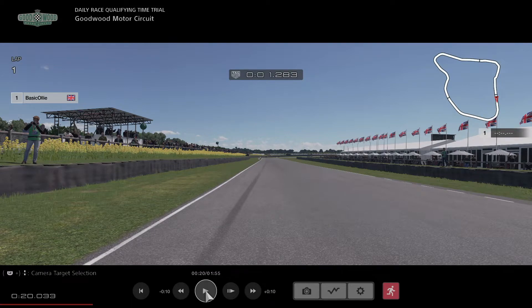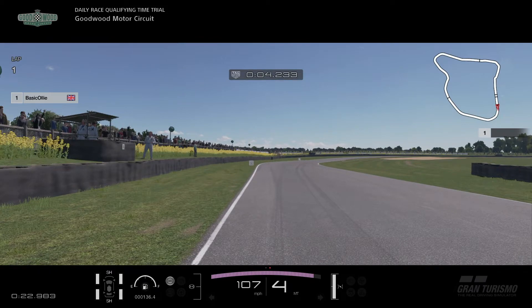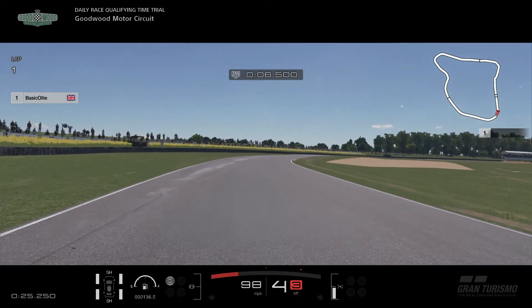So let's get on with the video. As we start off, you're going to see on the left hand side these two marshals in a box. This is the point where you start to turn right. Just let go of the throttle slightly and then get back on the power.